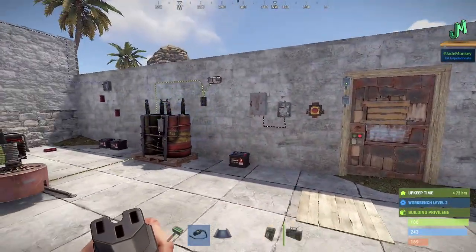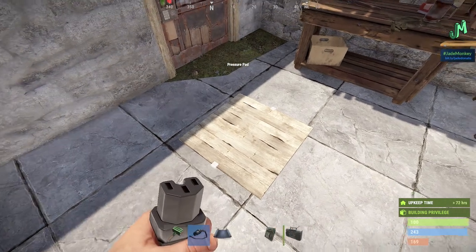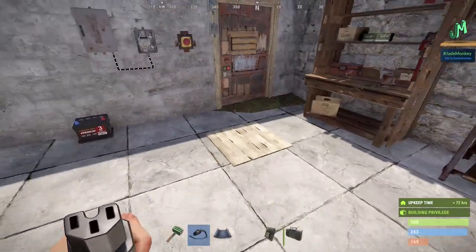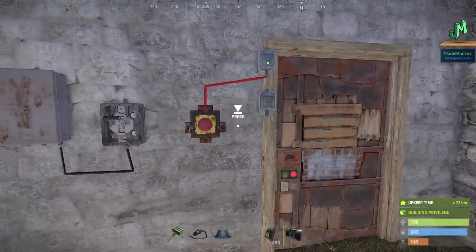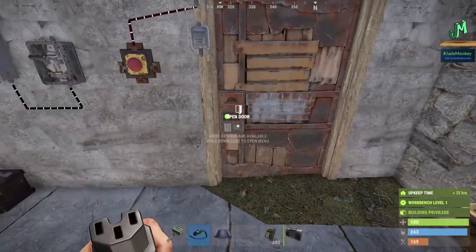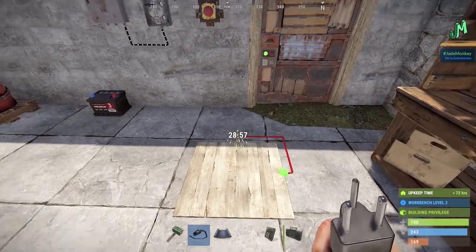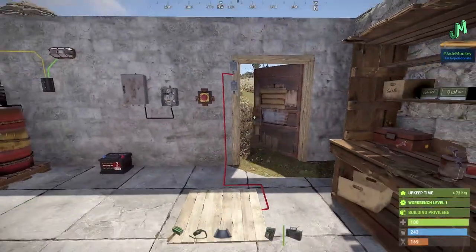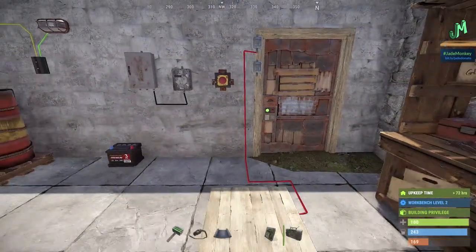There are two exceptions to components needing outside power: the pressure plate and the red button. The pressure plate doesn't mean you can't stick power in it — it just generates its own small burst of one unit of power. Same with the red button. When you hit these, they actually generate one unit of power. If I plug this red button in to this door controller and press it once, it sends a unit of power. We don't have anything plugged in like a battery. The pressure pad works the same way. Pressure plates are used for trap bases — they only send a burst of power. You can see it: stand on it, the door opens, and then it shuts.